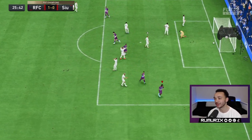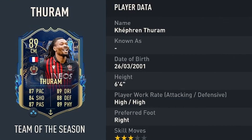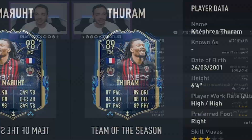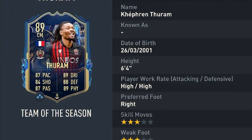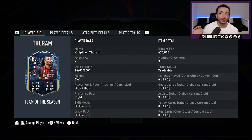What a lovely finish from Turam there! Today we're going to look at the 89-rated Team of the Season Kefren Turam. He's only got plus twos and threes mostly across the board from the Future Stars card that everybody seemed to like, but he still looks like a beast. Standing six feet four inches tall, he has the high and average body type, high/high work rates, preferred foot right, three-star weak foot, three-star skill moves. He's coming in at around 470,000 coins on the market.